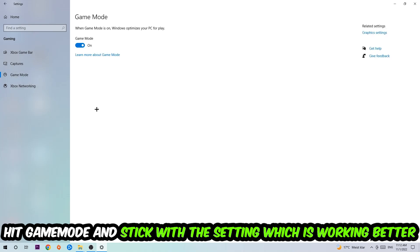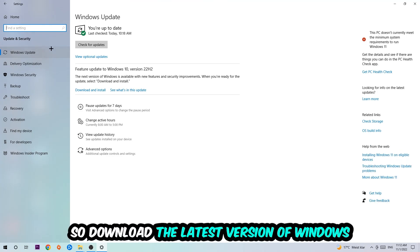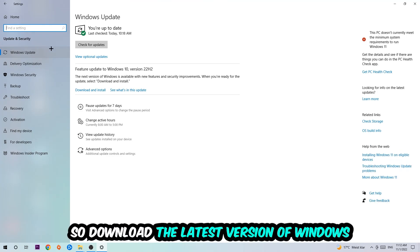For Game Mode, I can't really tell you to turn it off or on — you need to check it for yourself and stick with the setting that works better. Go back once and hit Update and Security, then stick around Windows Update to make sure you're on the latest version of Windows.